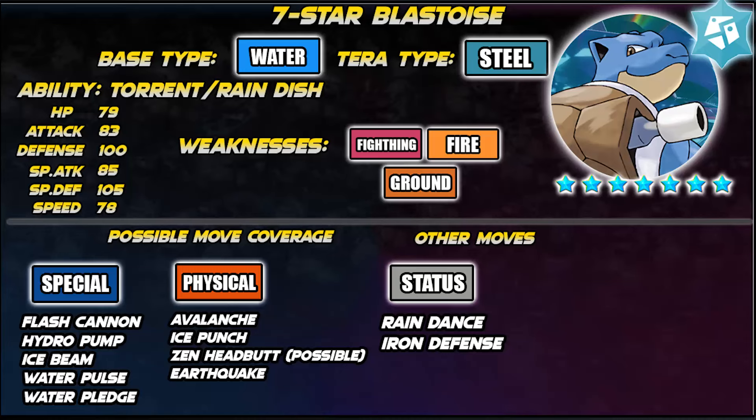First and foremost, its base type is water. However, the Tera type will be steel. Since it's going to be steel, the weaknesses are going to be fighting, ground, and fire.